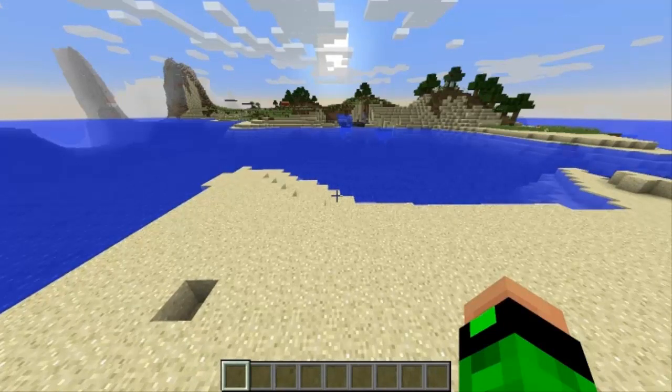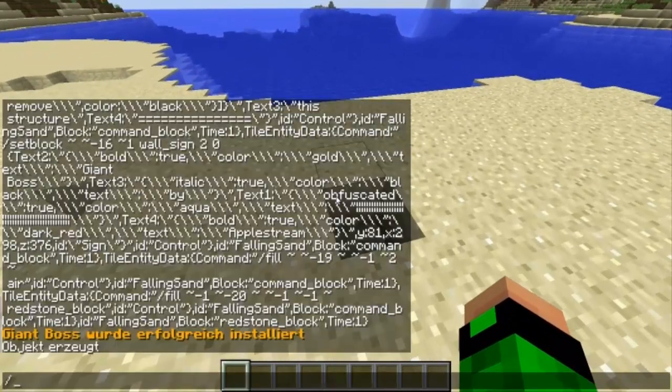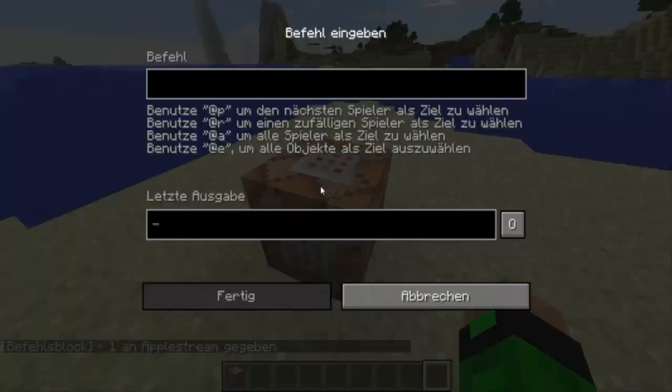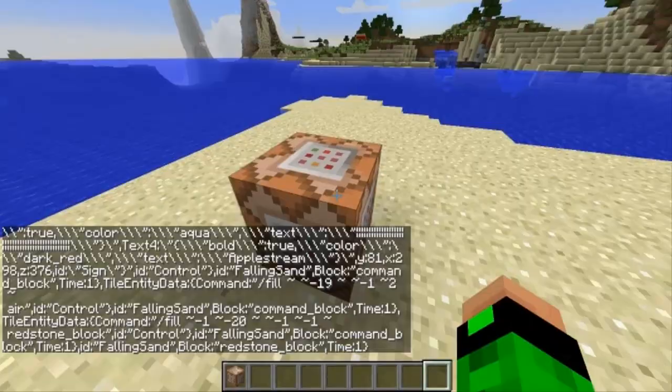Kopiert den langen Command, dann geht ihr hier in Minecraft, gibt ein '/give @p command_block', dann platziert ihr den Kommandoblock irgendwo in der Welt und kopiert den Command mit Strg+V einfach da rein.